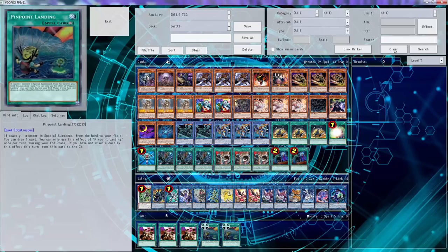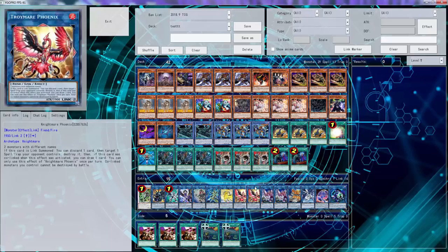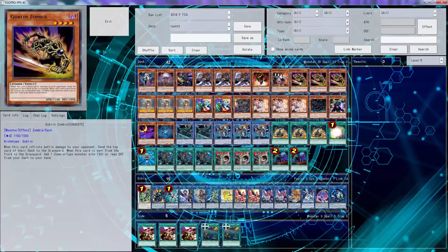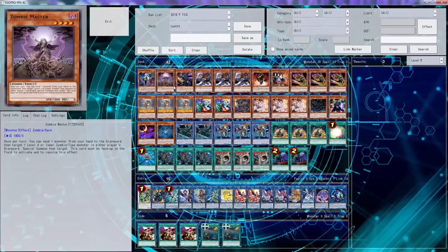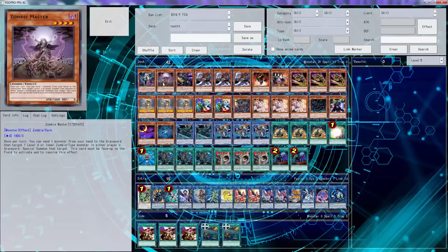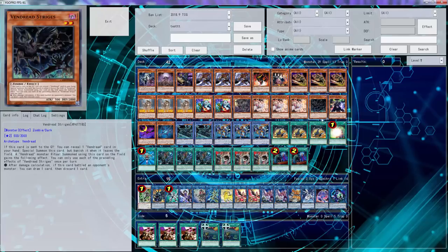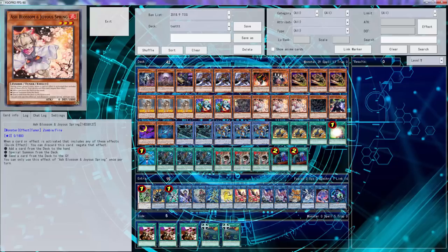It baits out ghost tricksters, it baits out ash blossom, it baits out the droll. So just in case if you do get hit with one of those you could just simply stack up and wait. You guys let me know any other cards you would suggest — what are you personally playing? You can play any zombies you'd like, you just need the main zombies. I think zombie master is kind of necessary — it's really necessary for you to go bustling and to actually link your opponent. I still play samurai's ghost because when it's normal summoned you can send something, and if it's destroyed by a card effect it also triggers.